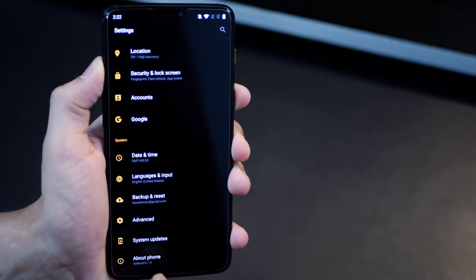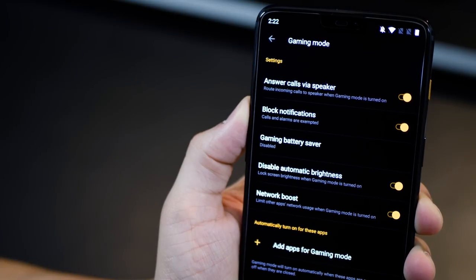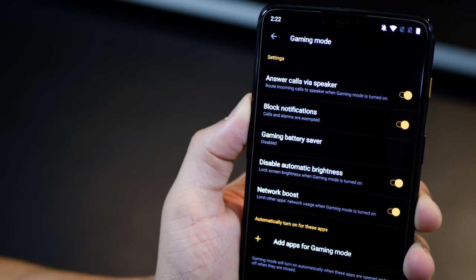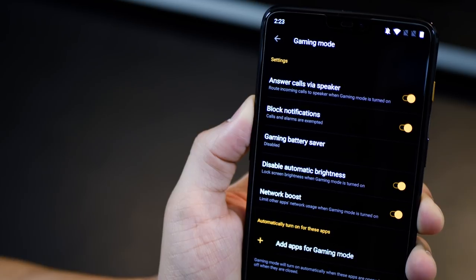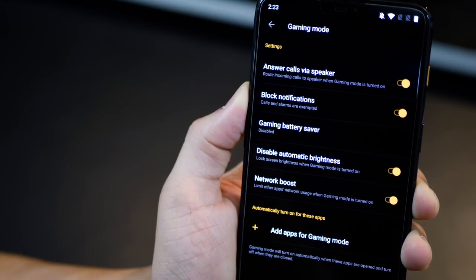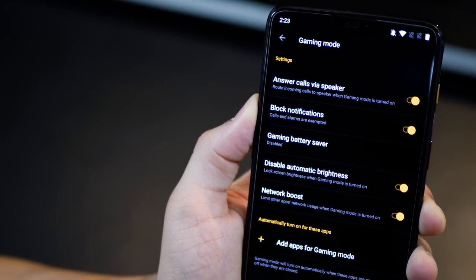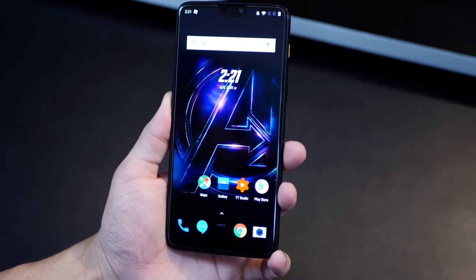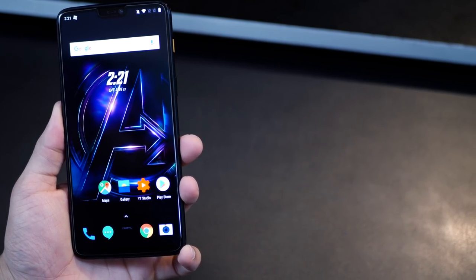Let me quickly take you through Settings, into Advanced, and then Gaming Mode. You have all these options that you can enable or disable while playing games to enhance your gaming experience and make it more personal. Network Boost is really important for online gaming. So how do I feel about gaming on the OnePlus 6? Hands down, I've never come across any smartphone that delivers such a brilliant gaming experience. Even launching a game is really quick — more than any other Android smartphone, including the Galaxy S9 Plus. Thank you for watching, guys. Any questions, comments.